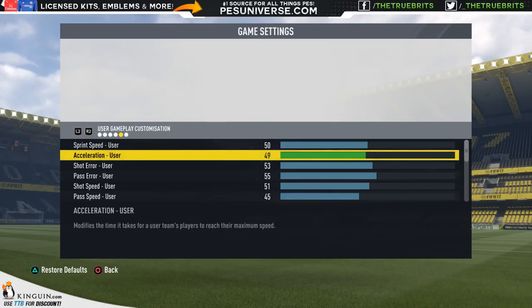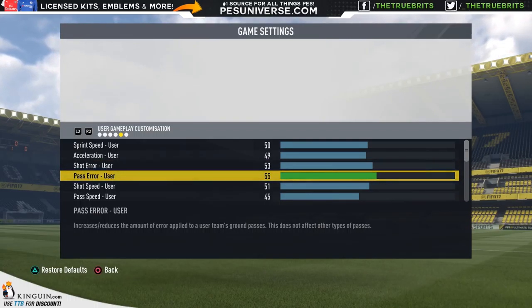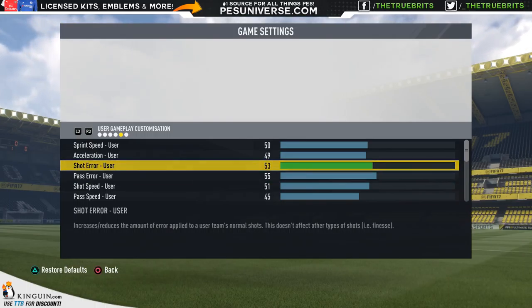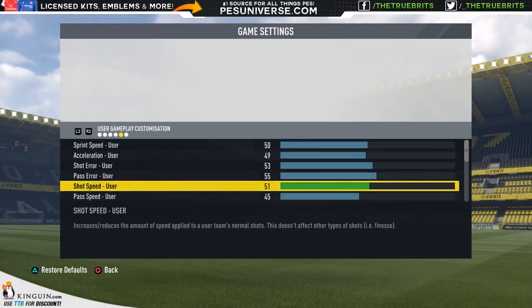Sprint speed is 50 and acceleration is 49 — exactly the same for user and CPU. Shot error we're putting up to 53 — there has to be a bit of error; otherwise everything's going to be on target, which defeats the point. Pass error is 55, a little bit up as well, purely because players have to make mistakes — you can't have 100% accuracy all the time.